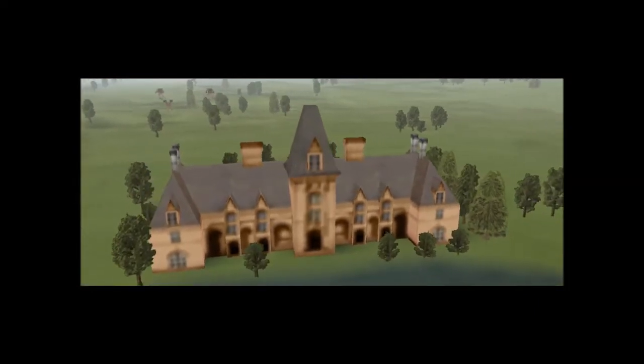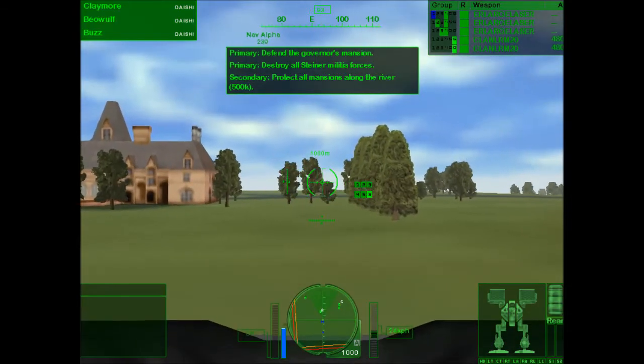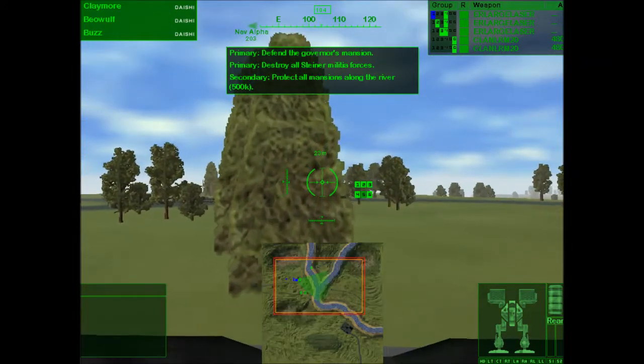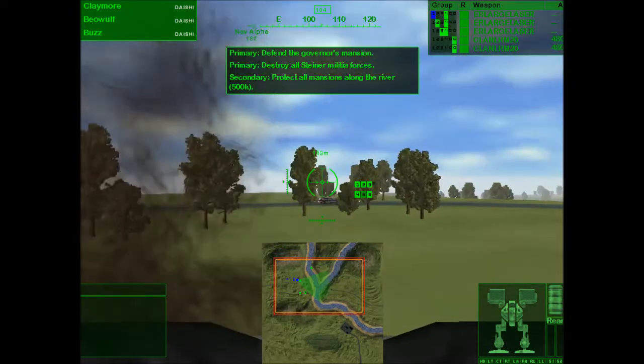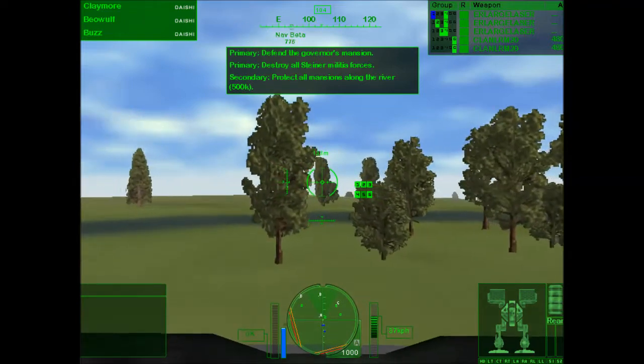I've designated the Governor's Mansion as Nav Point Alpha. If the Loyalists come looking for his family, they may not know which mansion they're after. Castle, this is Spectre — we are on site at the Estates, everything looks quiet so far. Anything on SATCOM? Negative — the Sky Forces are tying up most satellites in a major offensive to the West. You may be on your own. I have long-range radar and comms online — we're not blind. Nav Point Alpha reached.